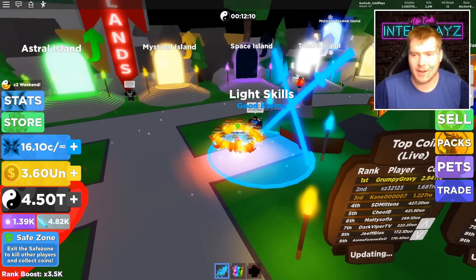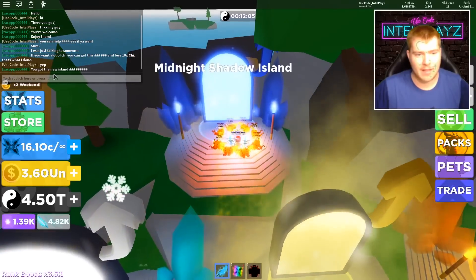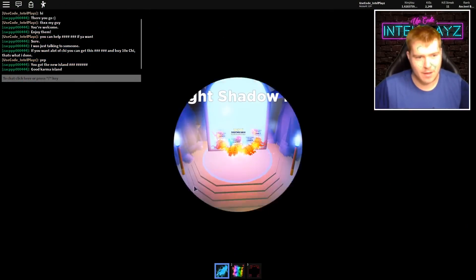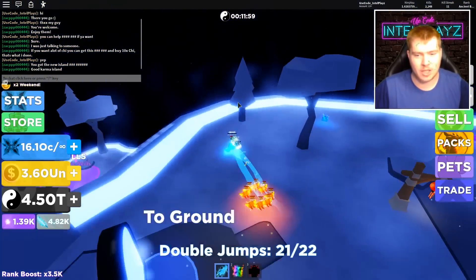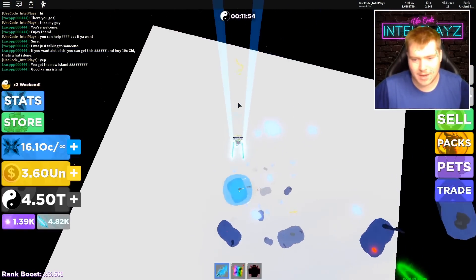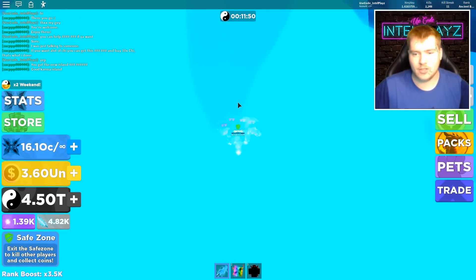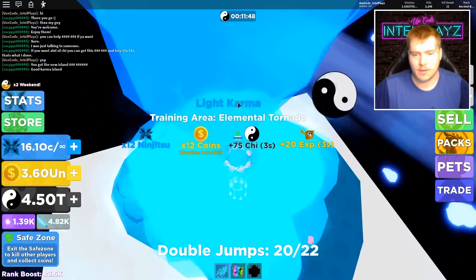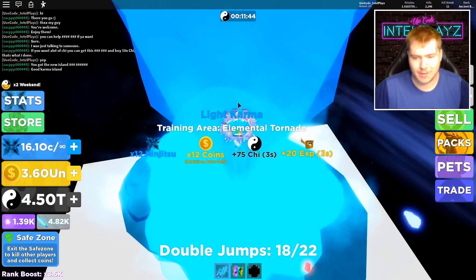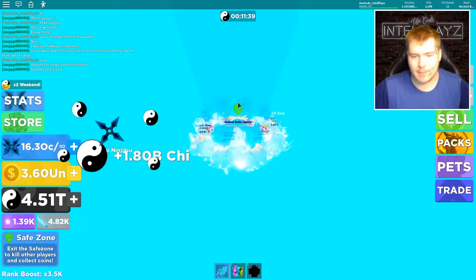Yo, you got the new island — Good Karma? I just bought it right now! We're gonna see what kind of stats upgrades you get. 75 chi, 12 coins, requires auto-sell plus 20 pet XP. So it's like a better version of the last one — I'm down! Let's see how much per swing.